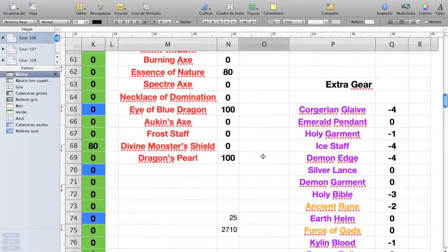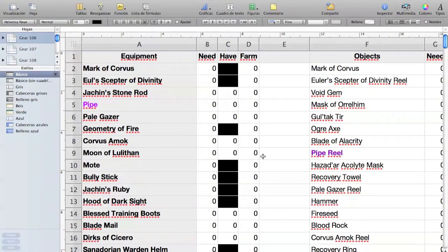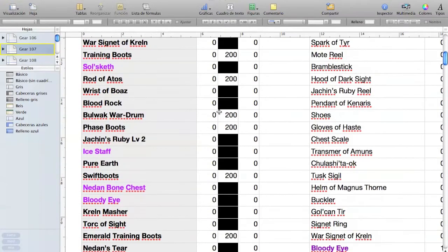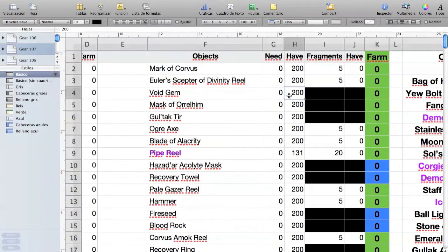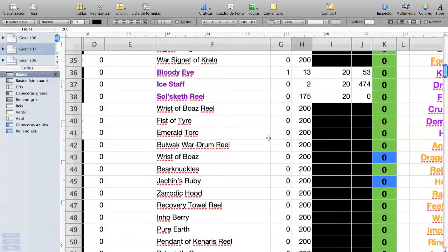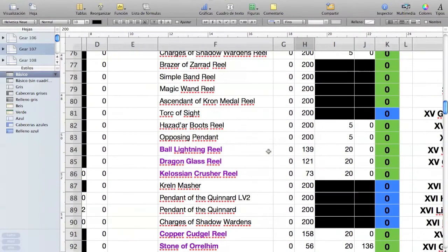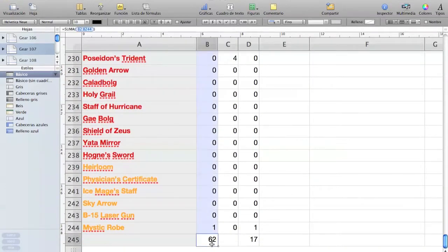Now you get the idea. Let me show you how my planning looks for level 107. For all the items I already have a lot of, I just put 200 in there. Same in column H — for everything I have more than enough I put 200. As you can see, in total I need 62 items because I'll be upgrading 9 heroes once I get to level 107.